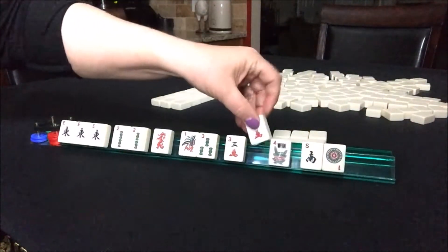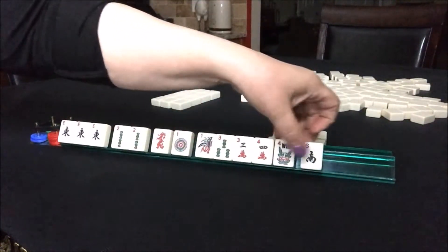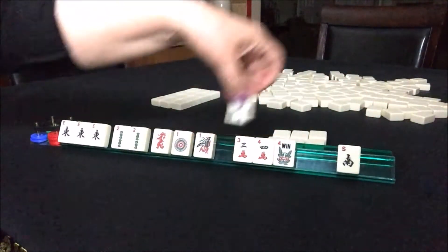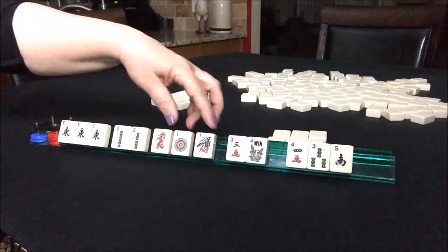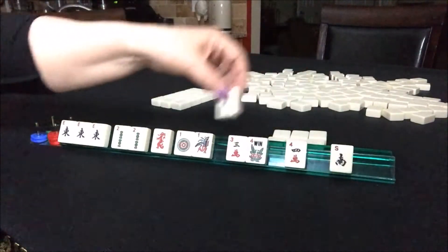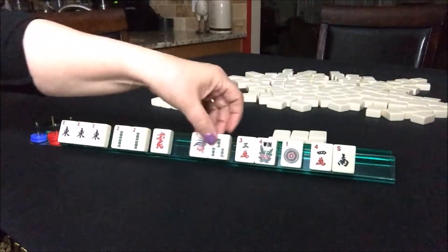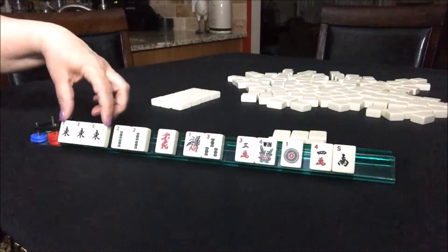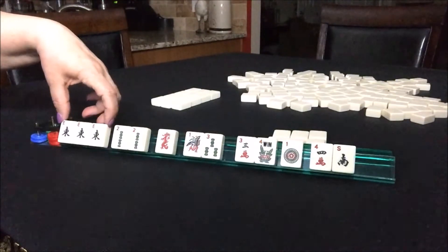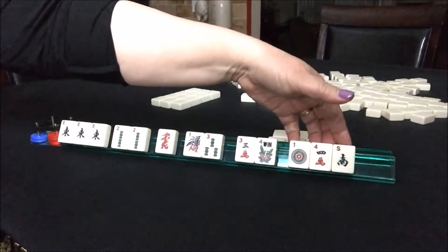Now we have a 4-crack, a 1-dot, and here's the South. Let's give up the 4 or 3-bam and 4-crack. I think we should probably keep that 1-bam — 1-2-3 with dragons — instead of the East-West. If we never get those Wests, let's pass the 1-dot, 4-crack, South.